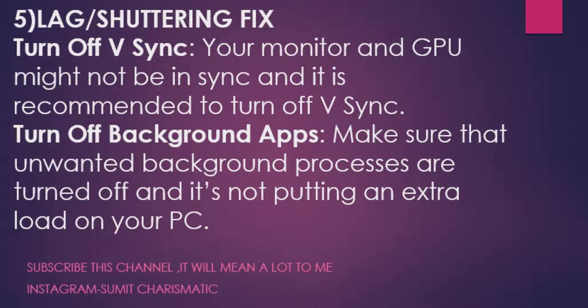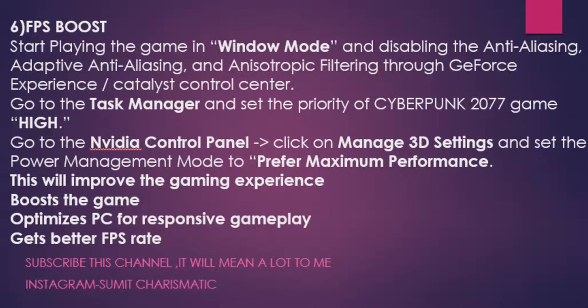For an FPS boost, set the Cyberpunk 2077 process priority to High as mentioned earlier. Additionally, if you have an NVIDIA graphics card, open the NVIDIA Control Panel, click Manage 3D Settings, and set Power Management to Prefer Maximum Performance. AMD users can do the same in the AMD Control Panel. This gives Cyberpunk all available resources, improving FPS and overall gaming experience.